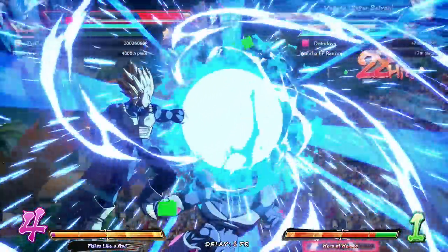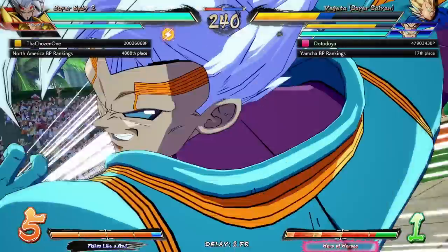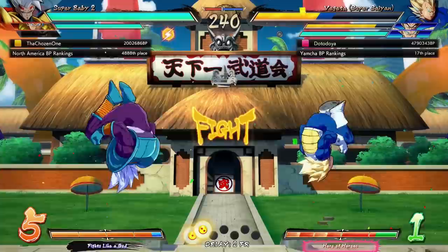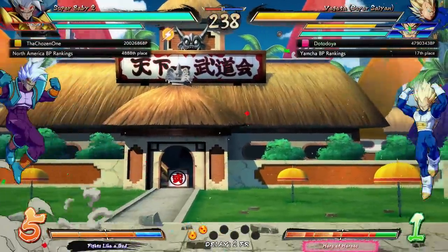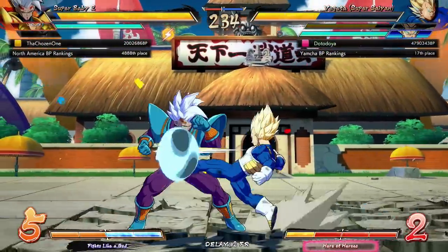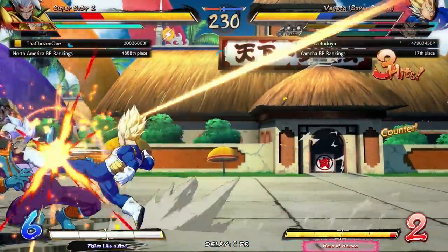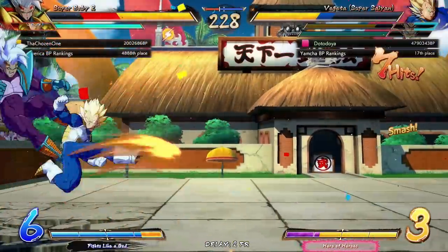All right, we're just going to use a bar. Get this over nice and quick. Big bang attack. Maybe I should be saving Super Saiyan Vegeta for the last character, but I don't really know. I mean, I already used sparking. All right, let's just do what we got to do. Energy cutter. Oh, you got a hold. Leave enough space for a button. There you go.